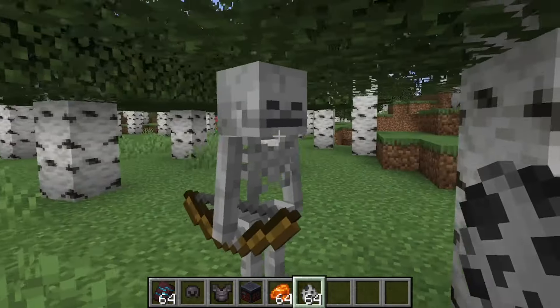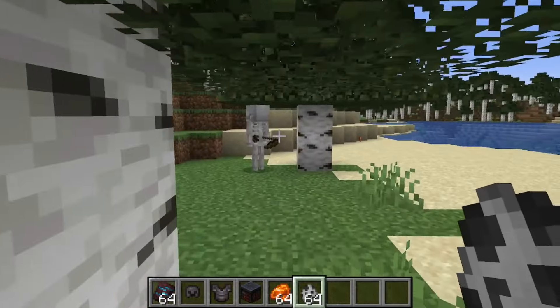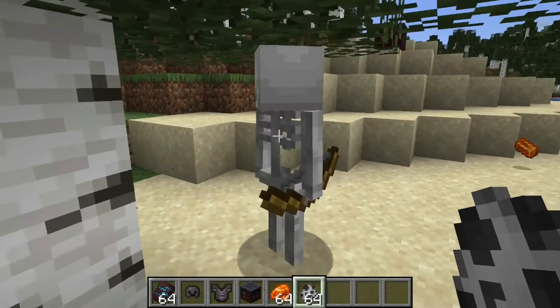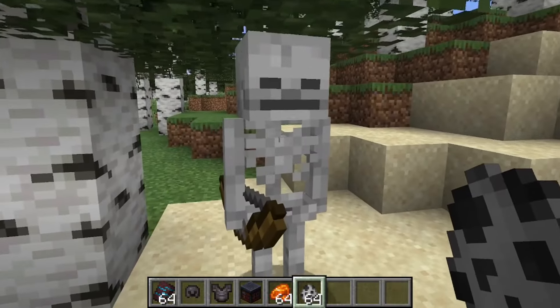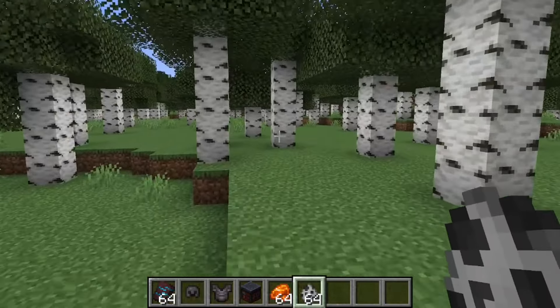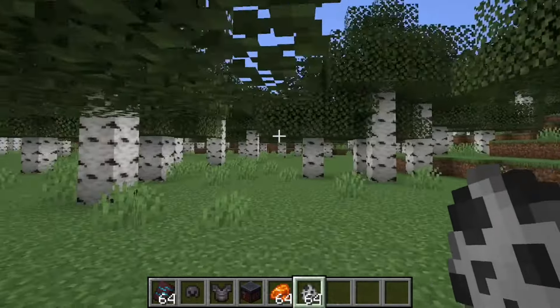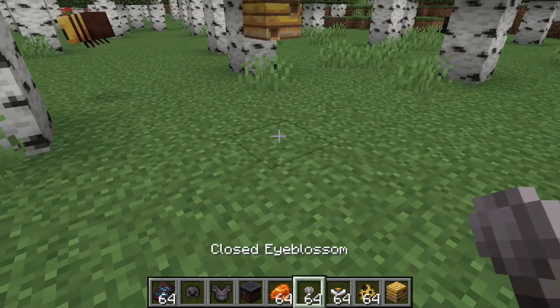Speaking of things that would make sense: certain mobs could already pick up weapons — like a skeleton picking up a sword or a zombie picking up a bow. Well, in this snapshot they actually have preferred weapons. If given the option of picking up a bow or a sword, skeletons will always try to pick up the bow. Piglins will always try to pick up crossbows. Drowned will always try to pick up tridents before any other weapon they're offered.